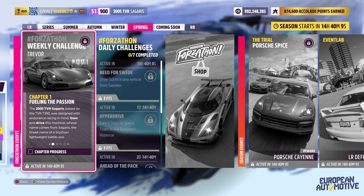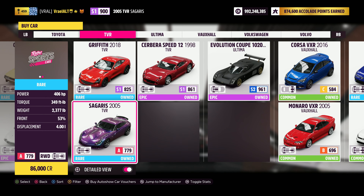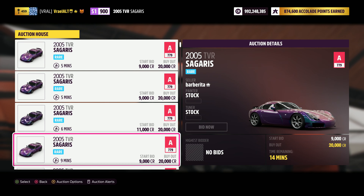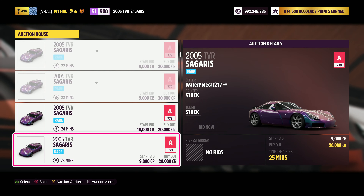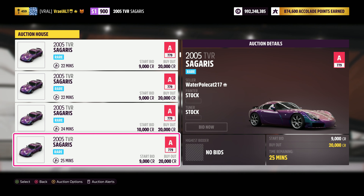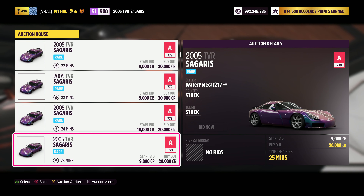The car's name comes from Sagaris, the Greek name of a Scythian lightweight battle axe. To complete this chapter, all you need to do is own this car. It's available in the auto show for 86,000 credits, but I'm actually going to recommend you purchase it in the auction house - it's going for only 20,000 credits there, which is a bit of a shocker.